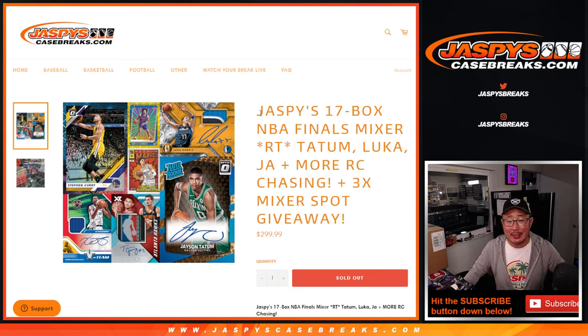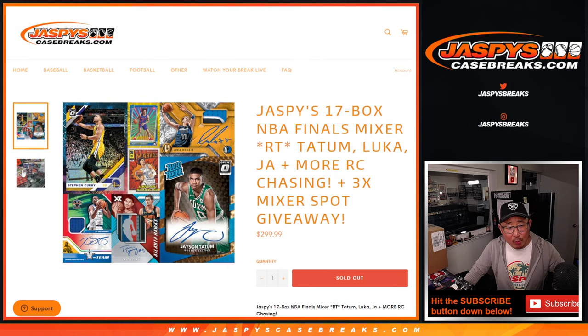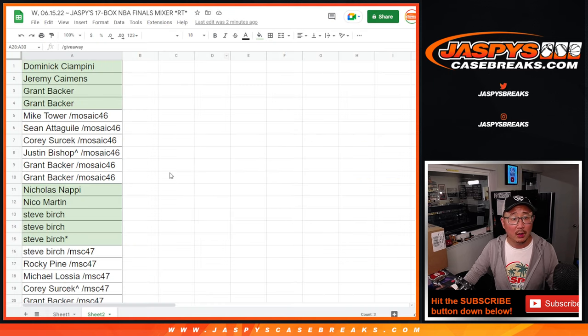Hi everybody, Joe for Jaspi's CaseBreaks.com coming at you with Jaspi's 17-box NBA Finals Basketball Mixer. It's a random team mixer, a chance to chase Tatum rookie cards, Luka, Jha, and more. Here's a look at the mixer — mostly chasing rookie cards. There's some autos in the Contenders Optic and Chronicles, some relics too. But really mostly rookie cards and their parallels seem to be the main chase here. If those graded out nicely, it'll be really nice.